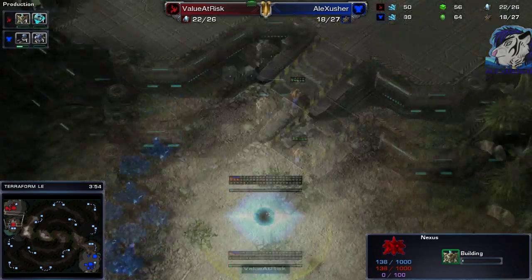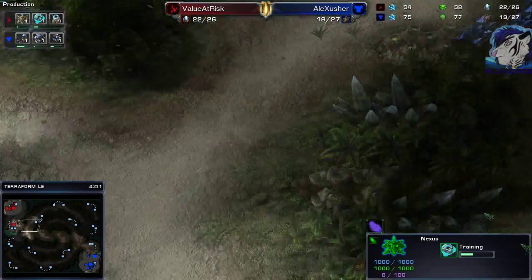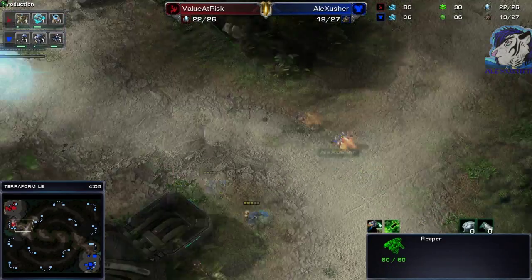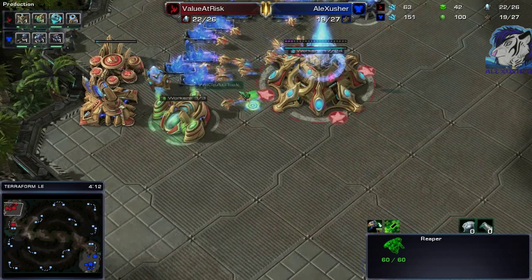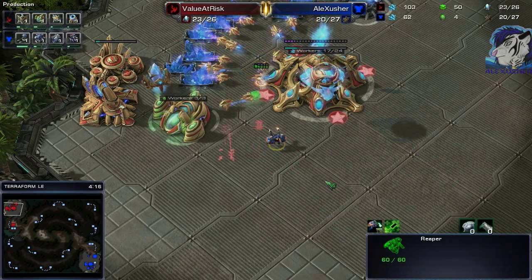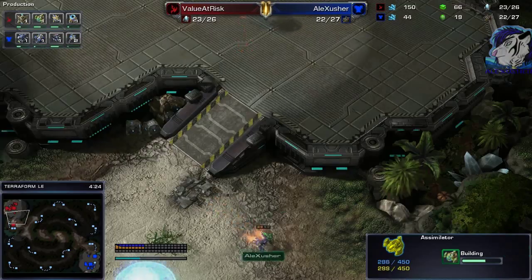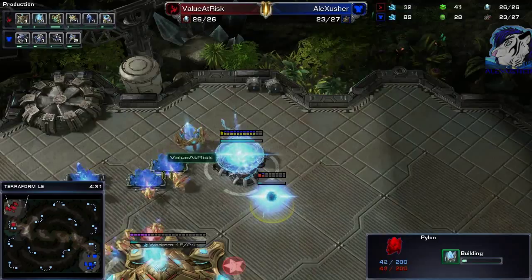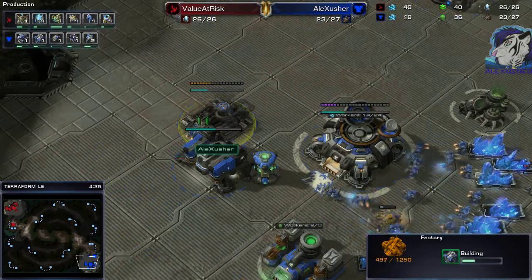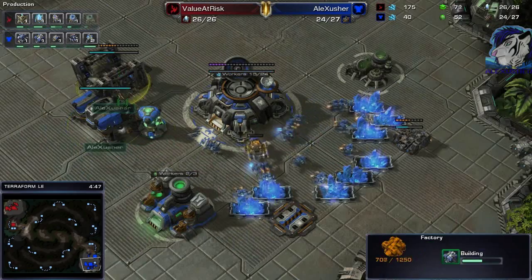Nexus going down ASAP — looks like he cancelled the orbital? No, he's building the Nexus. The Orbital is out in time, the reaper won't find any damage, very wise decision not to commit. We see the second gas — unfortunately I didn't scout it. Another pylon, second gas, standard stuff, expansion going down, factory as well — so this could be a mine drop.